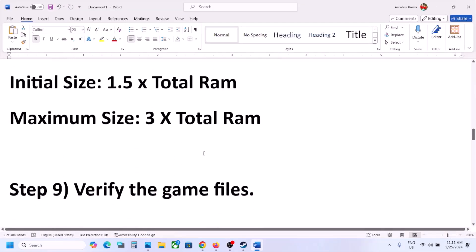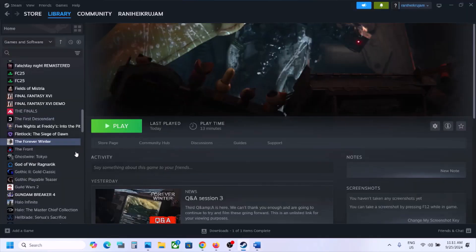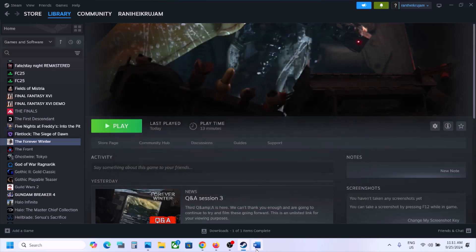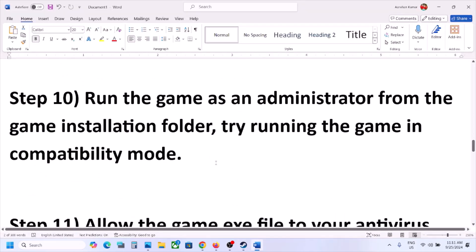The next step is to verify the game files. In Steam, right-click the game, select Properties, go to the Installed Files tab, and click Verify Integrity of Game Files. Once verification is 100% complete, launch the game and check.